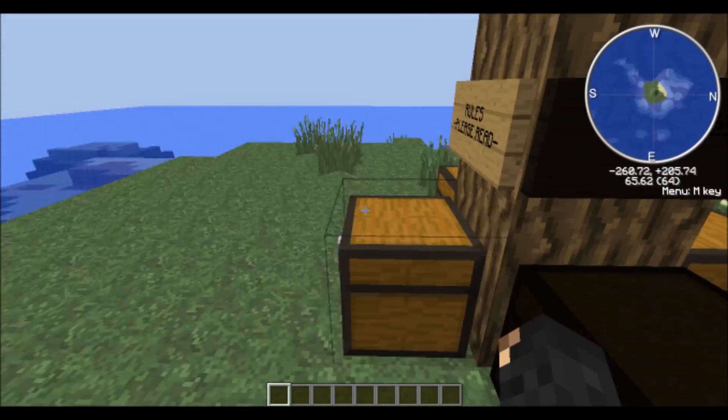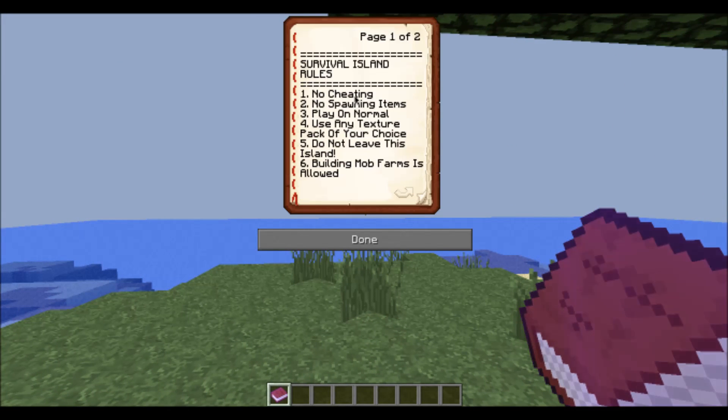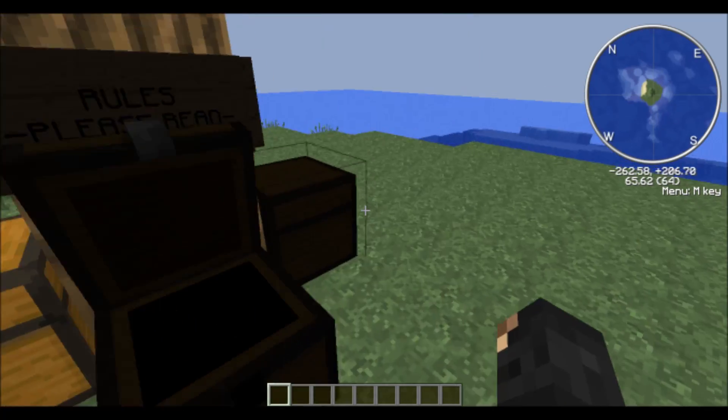So first of all, you should read the rules. No cheating, no spawning items, play on normal difficulty, use any texture pack of your choice, do not leave this island, building more farms is allowed — that's if you find a dungeon. Playing this map in multiplayer is allowed, but only two people maximum. Mods like Optifine, Minimap, and Inventory Tweaks are allowed. You can destroy and rebuild the island, but only legit and only in survival. That's about it for the rules.